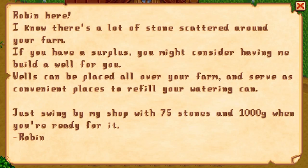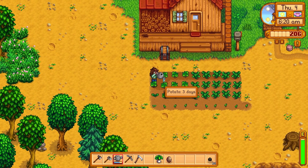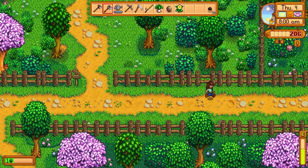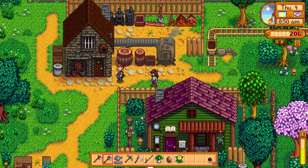Got some in the mail. Robin here — I know there's lots of stone scattered around your farm. If you have a surplus, you might consider having me build a well. Wells can be placed on your farm and serve as a convenient place to refill a watering can. Just swing by with 75 stones and 1000 gold when you're ready. No. These potatoes will be ready in three more days. Chop down some more trees, but we're going to do some fishing today — we need to get some fishies. They have Clint outside now until nine o'clock — that's nice.